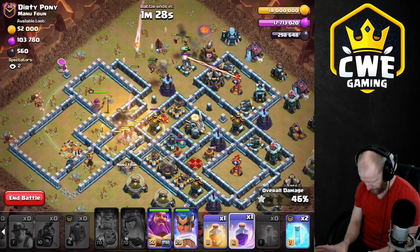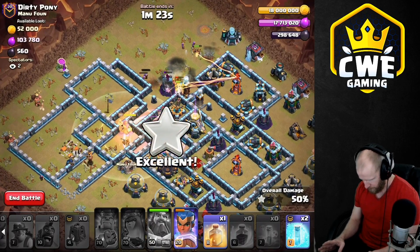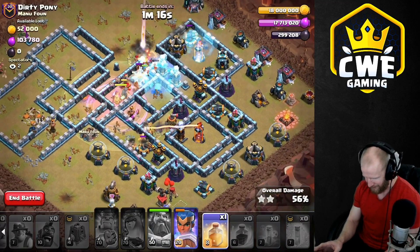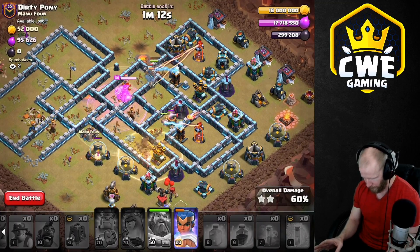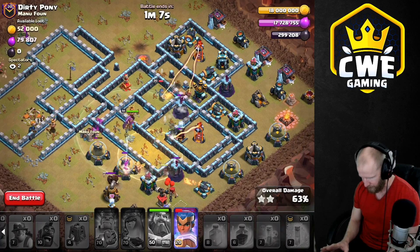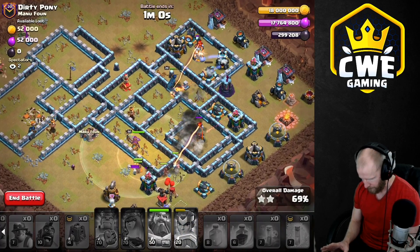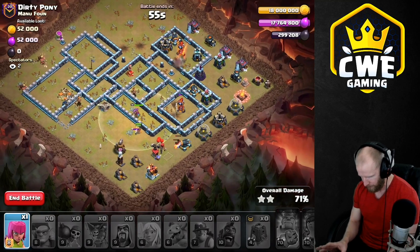Got more hogs coming in on the other side. Let's get a rage in here and warden ability as soon as we engage. Gotta freeze that inferno over there before it roasts all my hogs. Let's freeze the eagle too but that's not gonna work. We've got one more heal — let's heal over here and try to get this group under control. Maybe use the royal champion ability to get through the other half. Let me be patient and get one more defense down. It's not how I wanted it to go.